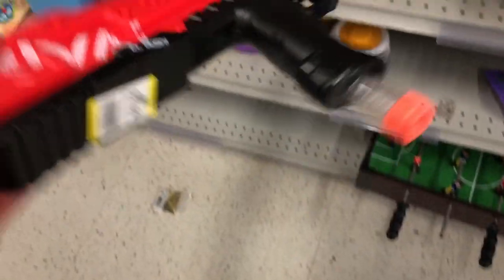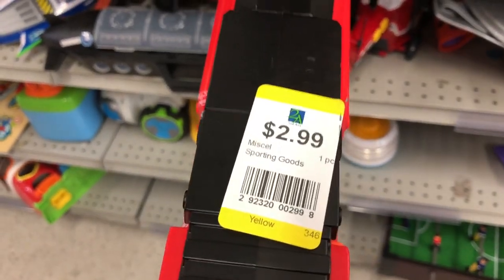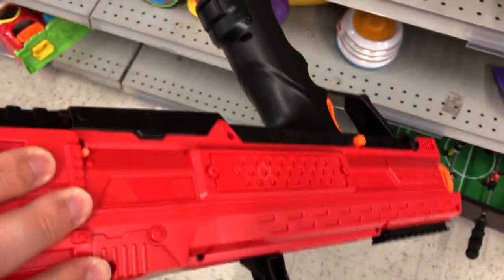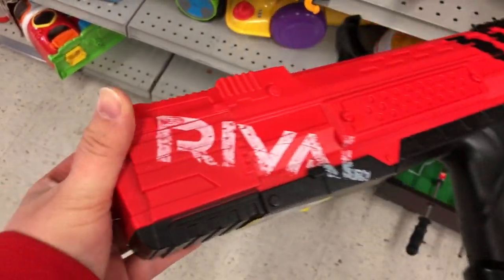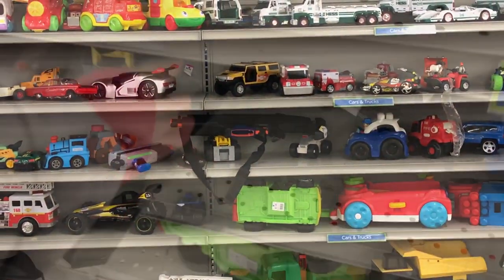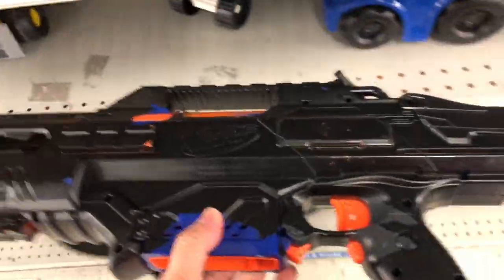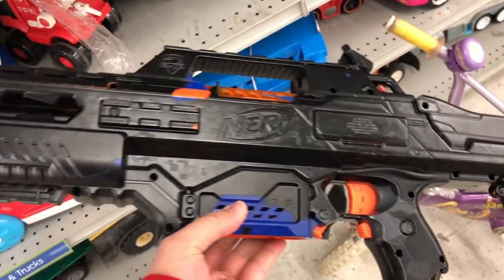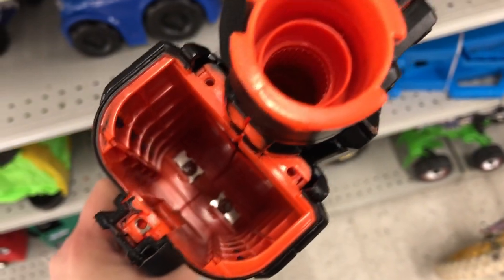Here's a nice Apollo for $3.00, and it has its magazine. Then on the other aisle, I spotted something painted all black. It turned out to be a Rapid Strike. I looked inside to see if it was modded at all, but no luck. Just a bad paint job.